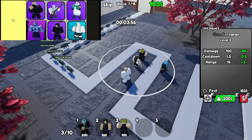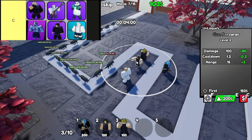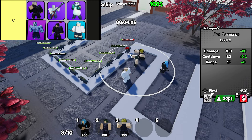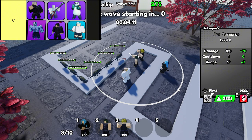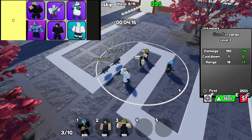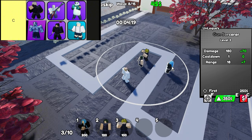First up, we've got Cursed Speech Sorcerer. This unit has a solid cone AoE attack, meaning it can hit multiple enemies in one shot if they're within that cone range. Not exactly a sniper though — its range is pretty average — but it's still useful when you're facing a horde. The Cursed Speech Sorcerer might not always save the day, but when positioned well, it can clear out groups pretty efficiently. Just don't expect it to be doing much at the back of your defenses.